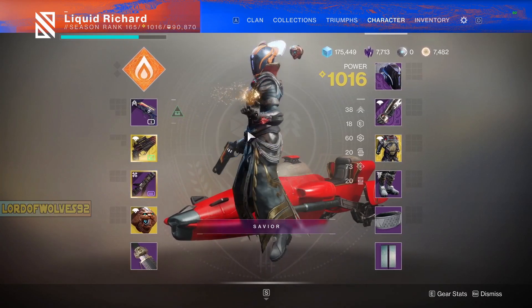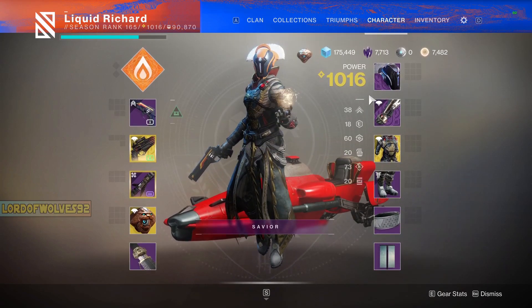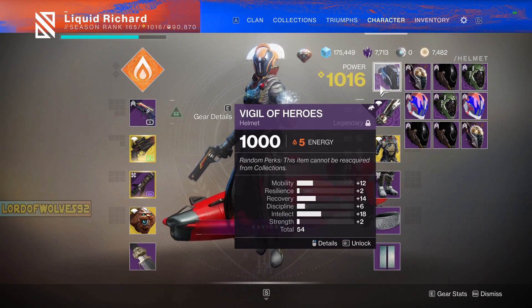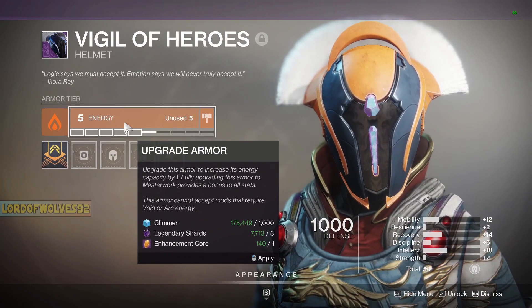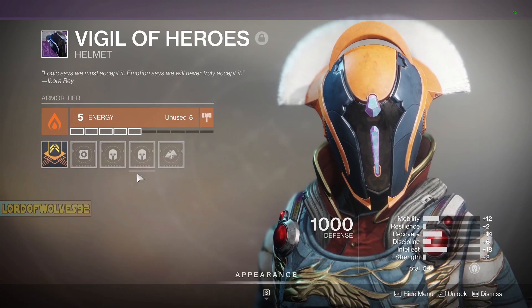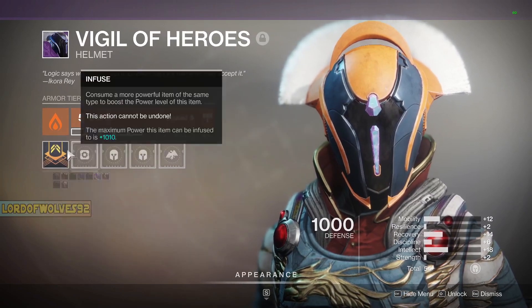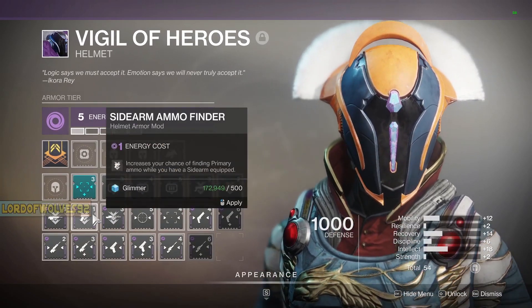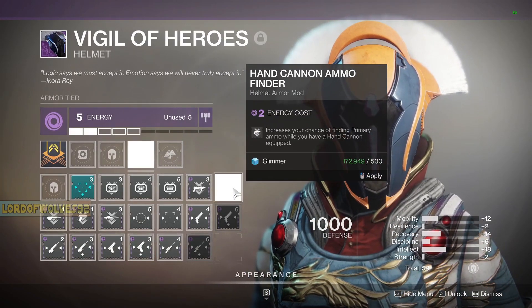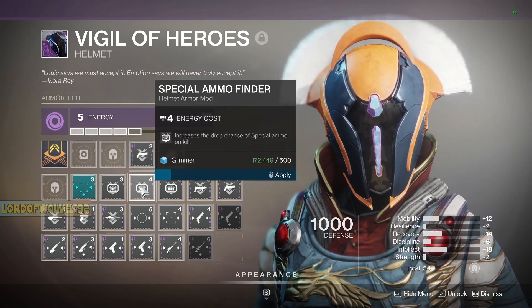Now that we've got our weapons picked out, we're going to start putting in perks. I'm not going to masterwork them yet — I don't have all the materials — but this is a generic build to start. Now this Vigil of Heroes here: I always bring items up to five energy, because that's the maximum you can go without spending enhancement cores. This one is solar, but we can move it to void to support finding ammo for our hand cannons. So we're going to move this over to void and put on our hand cannon finder perks. Actually, to be safe, let's just go special ammo finder.